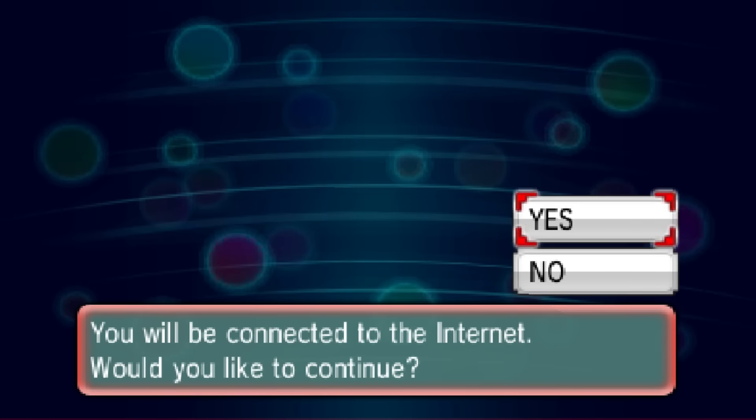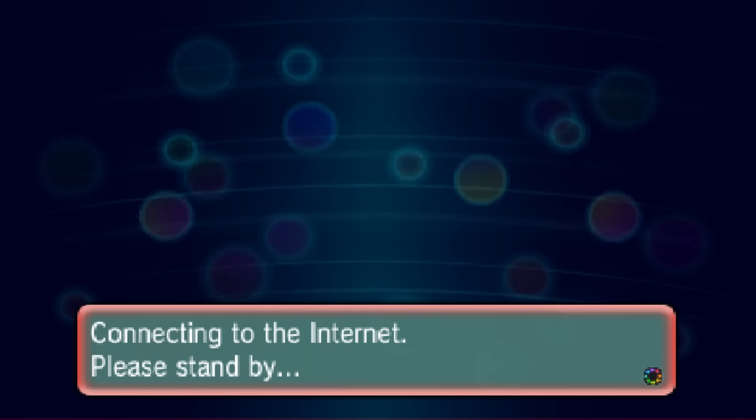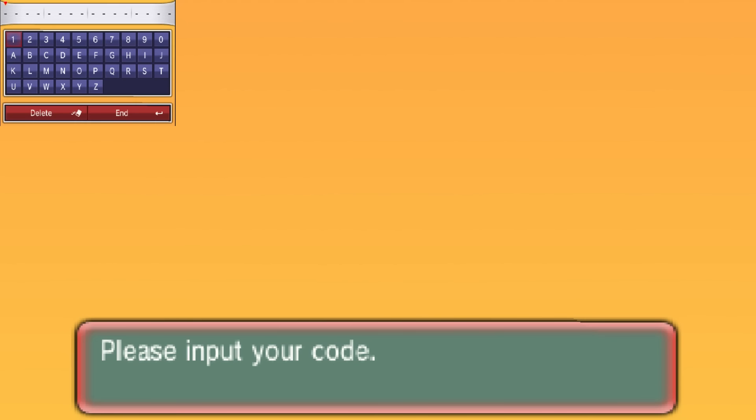Select that you would like to receive a gift with a code, then connect to the internet. Once you connect, it'll take a little bit and then give you the option to input the code you got at GameStop. After you scratch out the code, it's actually pretty long — I was kind of like, why did they make the code this long? Anyway, as you can see on screen I'm going to input the code now.